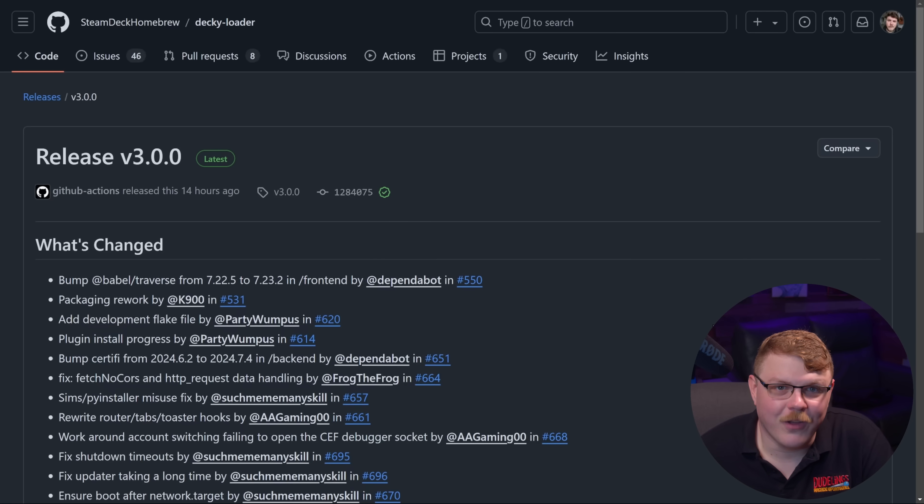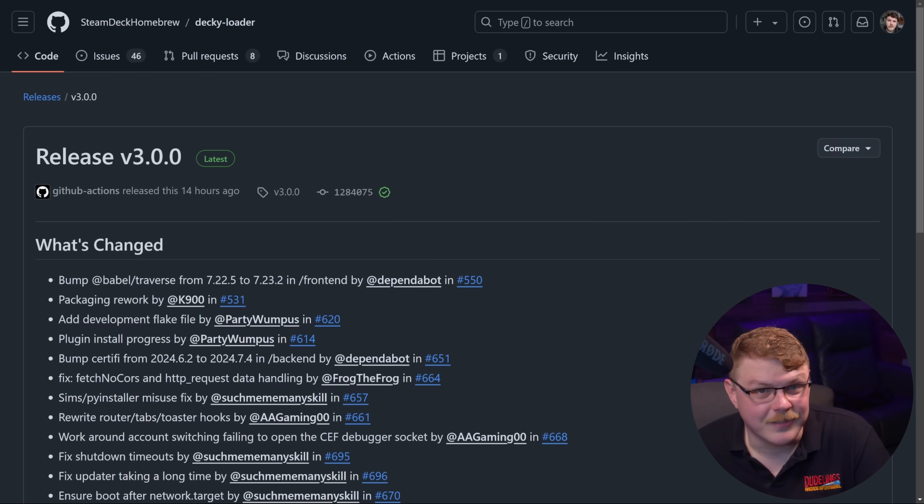Next up, we have Decky Loader version 3.0. This new version provides support for the new Steam Families update. But more than that, this new version includes massive stability improvements for end users, as well as a revamped API that now provides async support. This is a really exciting release for Decky Loader, as it is, in my opinion, one of the very first things that anybody who's new to the Steam Deck should do when they first get one. It's great to see them releasing timely changes to support new features to the Steam client.